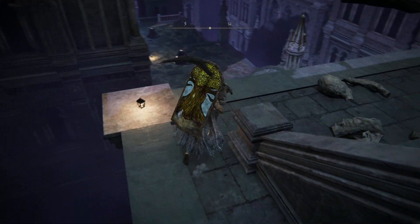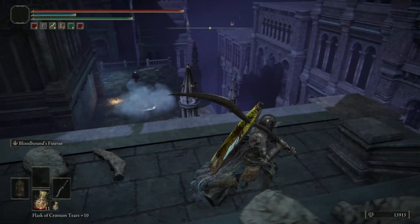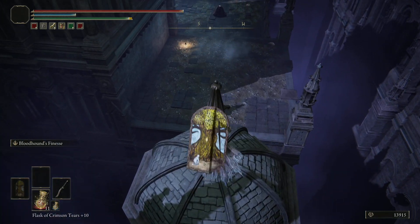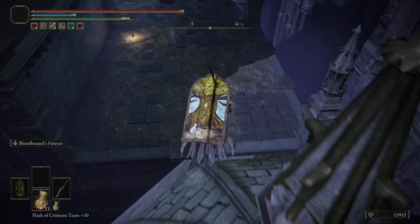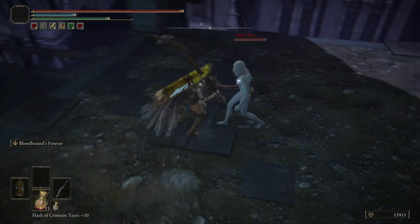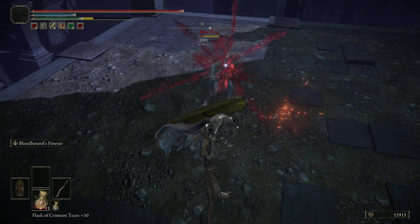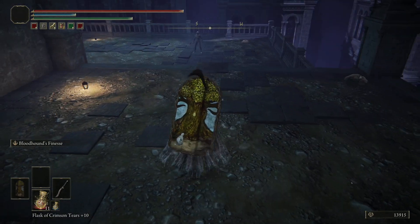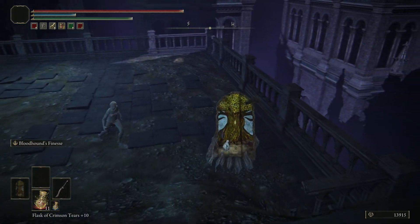Come out here. You're going to want to be on the other side of the pillar when you jump across. It's mostly forgiving coming across here, but just be aware that if you jump off a little too late, or if this hits you in mid-air, it will knock you off and you'll have to restart the run again. It's really not too much of an issue.